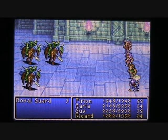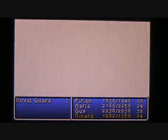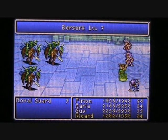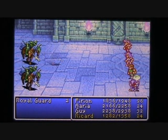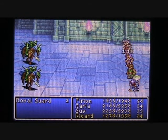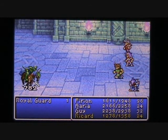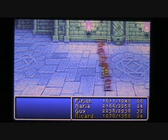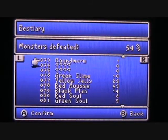I'll have Firion demonstrate his new Ultima spell. The attack power is not too terribly bad — Ultima in action does 165 points of damage. So you can see even Ultima is not near as strong as weapons. The Royal Guards look very similar to the Black Knights that wiped out the party in the opening intro to the game. Looks like they can also poison you — Ricard got poisoned. Guy takes the last one out with his two poison axes. He gets a stamina bonus and we get a new entry in the bestiary — the Royal Guard is number 90.